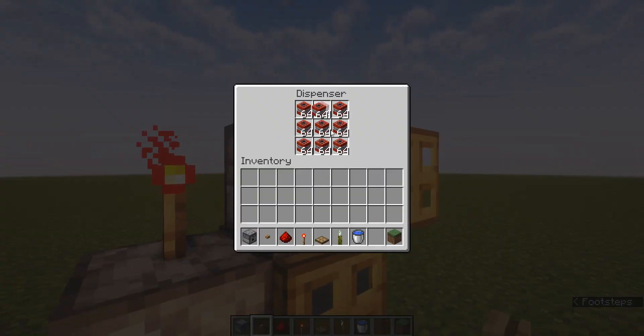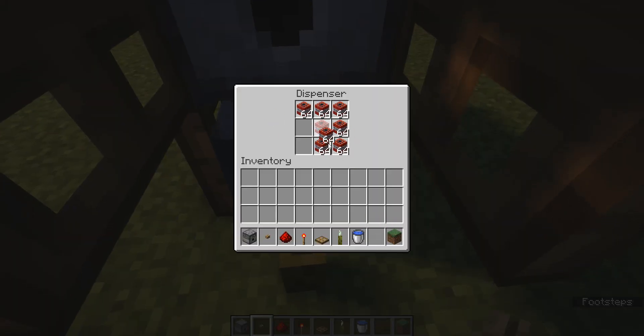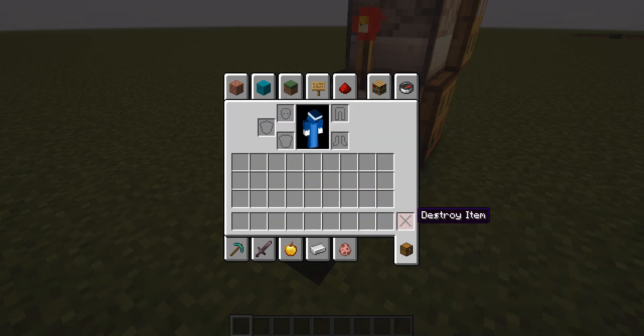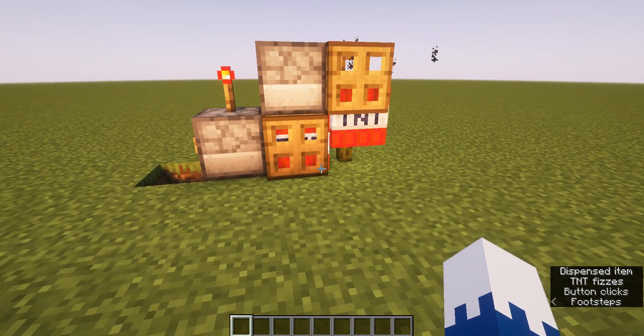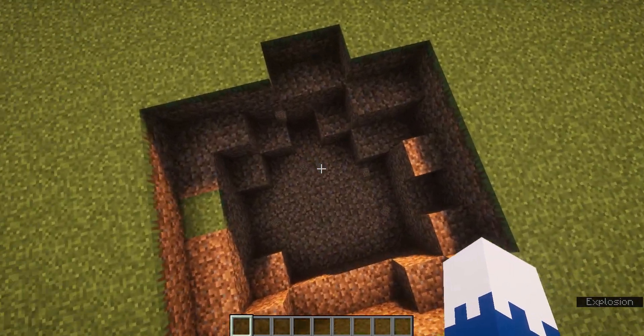And then fill them each up with TNT. You don't have to fill it up all the way, I'm just doing that. Click the button and you should see TNT go right there, and then one right there. It is loud, but as you can see it does go all the way.